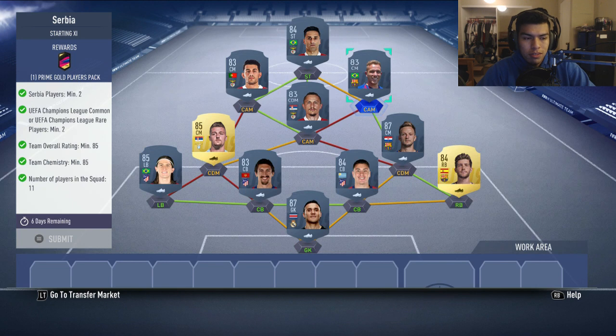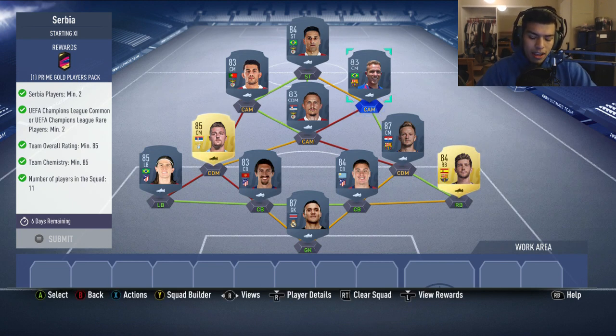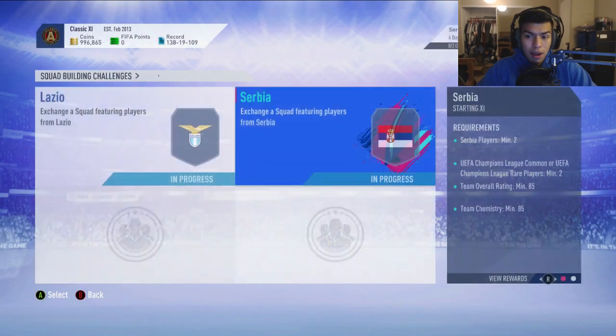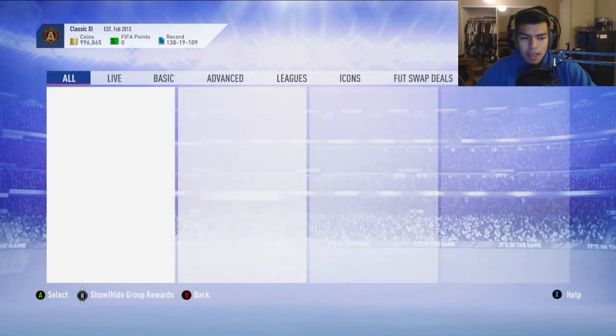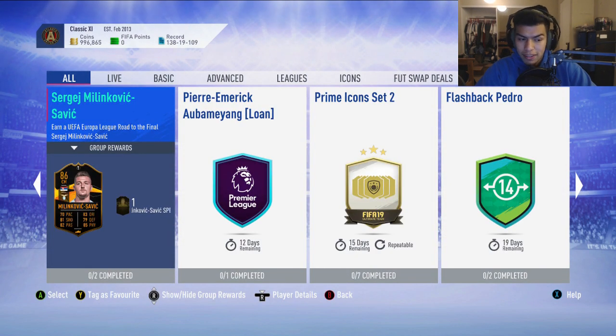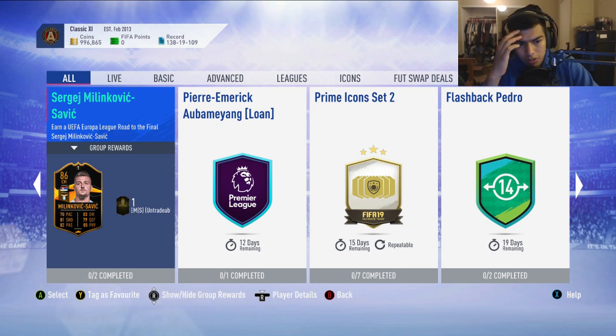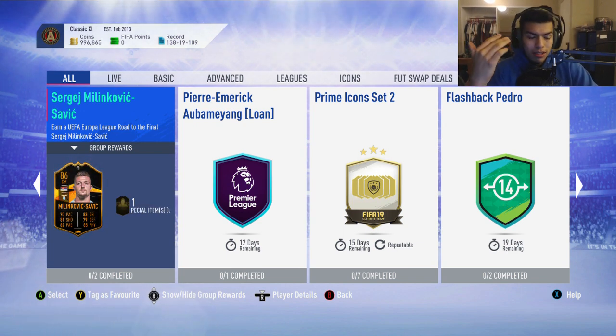If you go ahead and complete the Milinkovic-Savic SBC, let me know in the comments how you find him and how he plays in-game. He looks fantastic — like a mini Hoet. If Lazio get out of the group stage, he's going to get upgraded. I'm not too sure how they're doing in the group stage right now, so I don't know if it's actually worth getting him, but he looks great nonetheless.